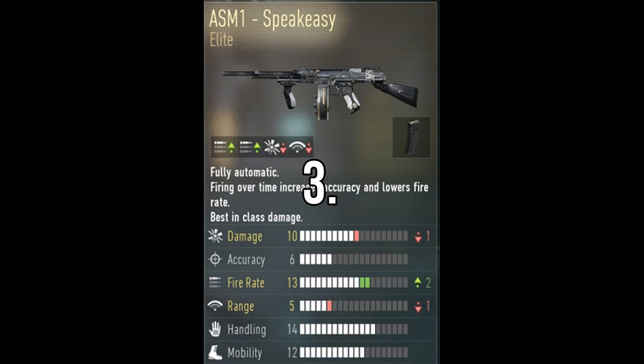Number three is the ASM1 Speakeasy. The Speakeasy has extended mags and it looks like a Tommy Gun from Black Ops 2 — when you Pack-a-Punch it in Black Ops 2 it's actually called the Speakeasy. Anyway, it has extended mags and it drops a minus one on damage.